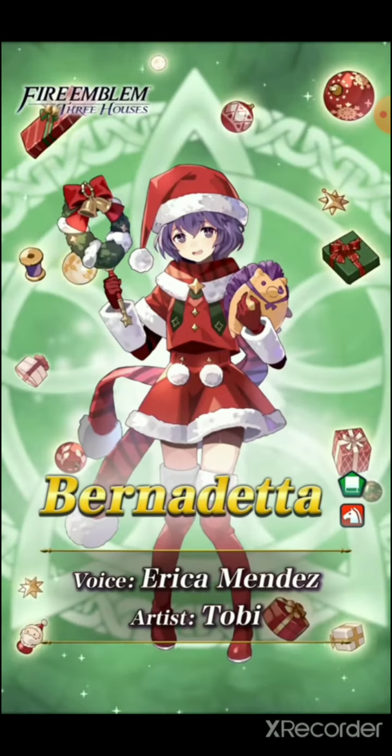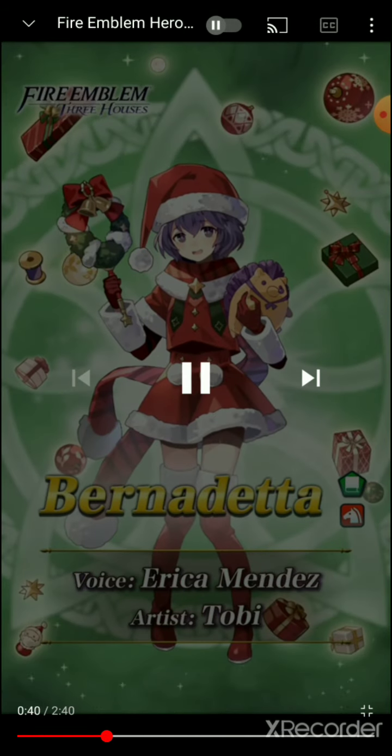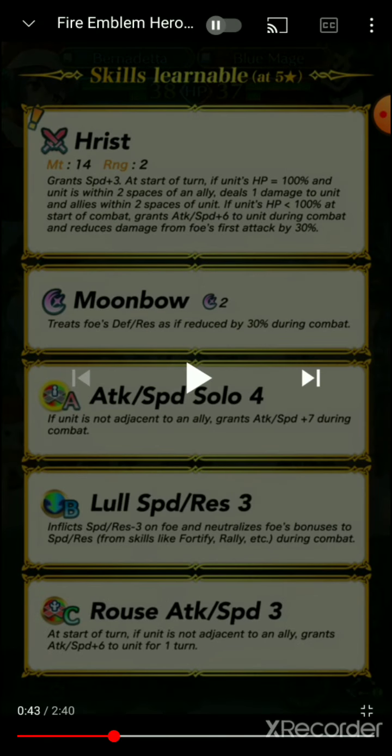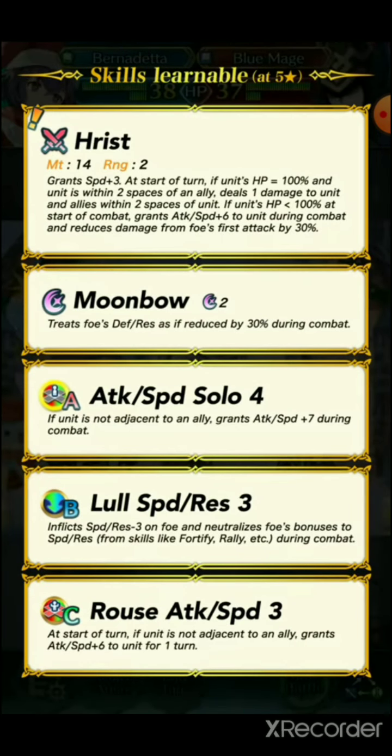Next unit is Bernadetta — this art is by Toby. The stuffed hedgehog is so cute! Wrist speed — grants Speed plus at start of turn. If the unit's HP is 100% and the unit is within two spaces of an ally, deal one damage to the unit. Wait, what?